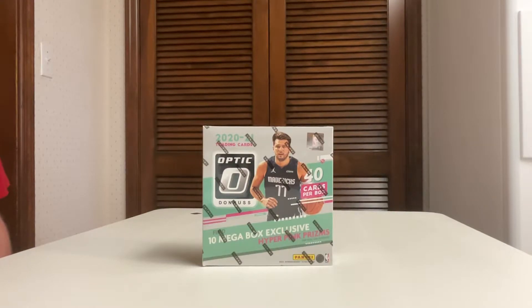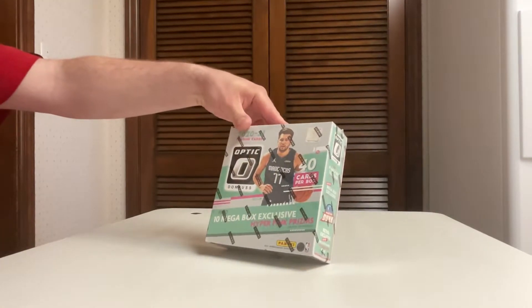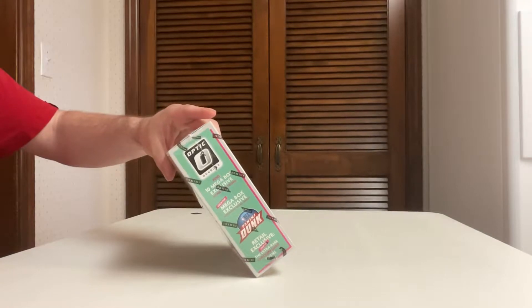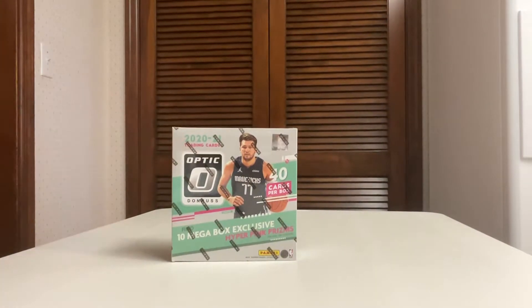Welcome back! Baker Breaker here at Baker Breaks. We are about ready to open our second box of Optic Dawn Russ 2020-21 Mega Box — 40 cards per box, four cards per pack, 10 packs per box. Let's get into it.